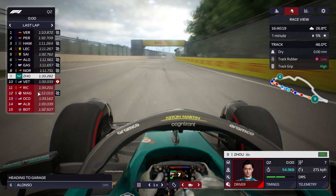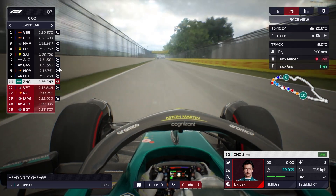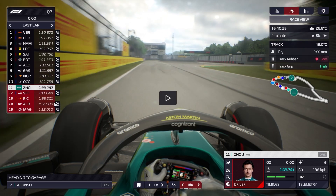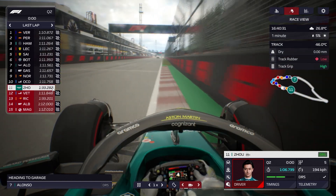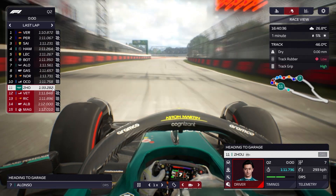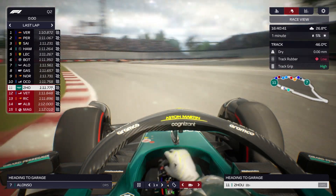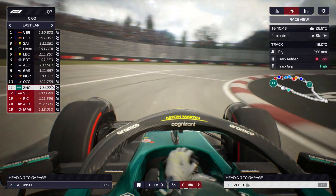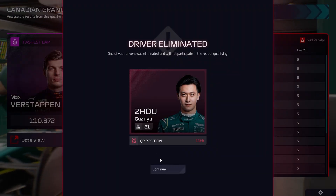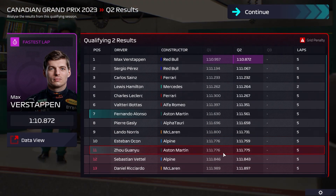Zhou is now in the danger zone, dropping to 11th. He needs to find a bit of time and he's doing a good job — two green sectors as he races to the line. Zhou does a 1:11.75 but he's so close to Ocon and gets 11th. He put in a good time with three green sectors and will be starting the Canadian Grand Prix in 11th — I'm not disappointed at all.